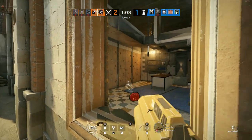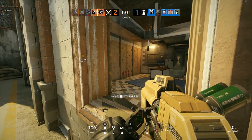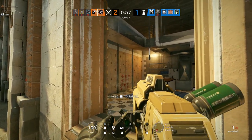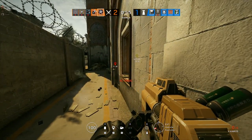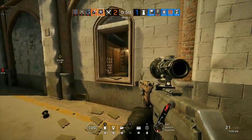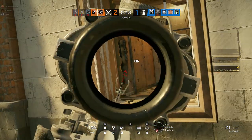One advantage that Hibana has over Thermite is that she can deploy her gadget from range, and can therefore remain in relative safety while she breaches remotely. However, with her launcher deployed, she is extremely vulnerable to flanks and runouts, so make sure your position is secure before breaching, especially if you are already inside the main building.